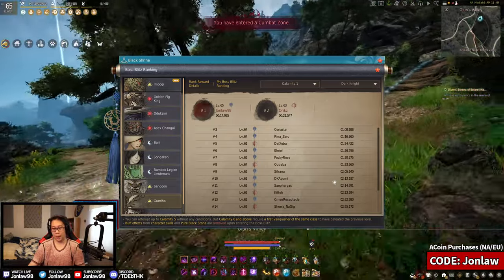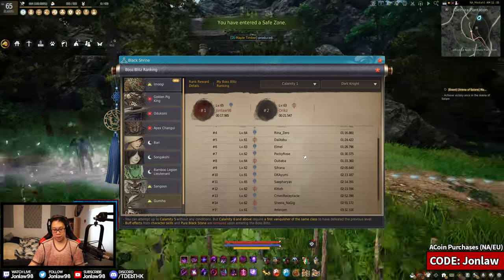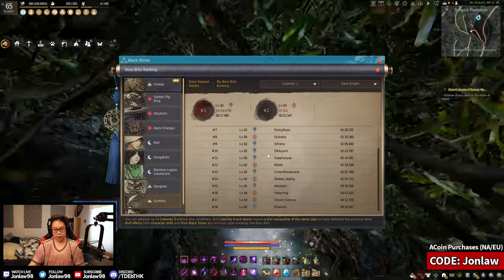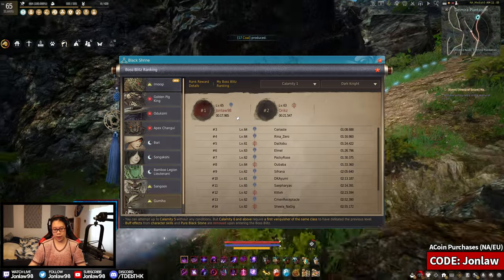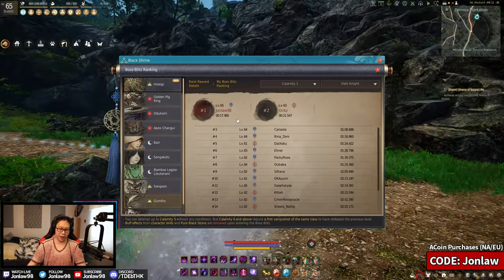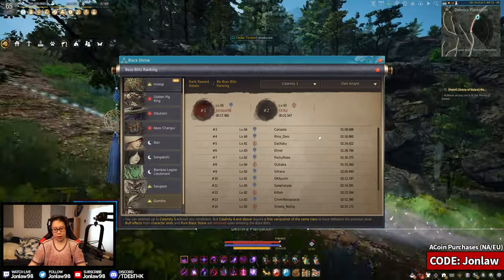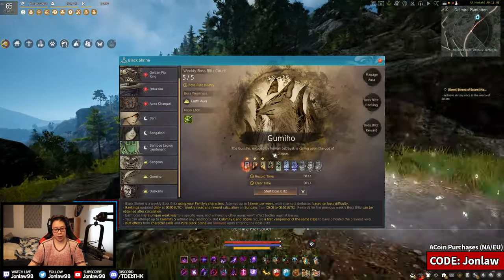I think people are literally not meeting the damage threshold to skip to the point where it's actually a Calamity 1 taking this long. So just do more damage and it dies. I think I just bursted through a phase or two. Even at rank 3 it's one minute — weird.